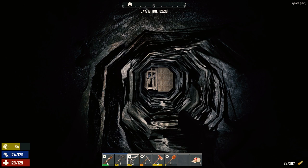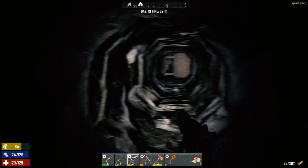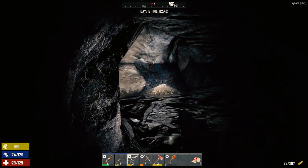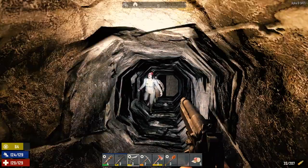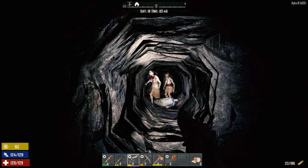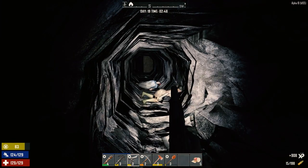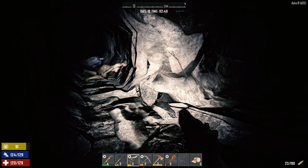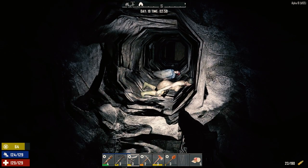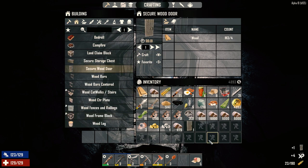Hey everybody, welcome back to another episode of my seven days to die series, surviving alpha 18. I was in a mine here getting stone all night and hit up some lead — these guys heard me. I think it was just the three of them. Let's get another door made here. Yeah, as you can see I got a ton of resources. I even found some diamond and gold and stuff.